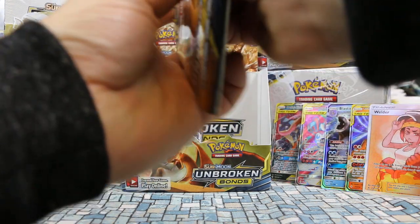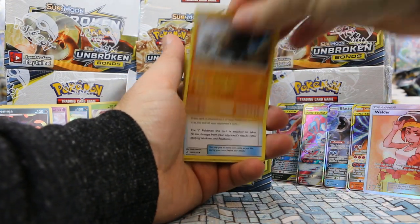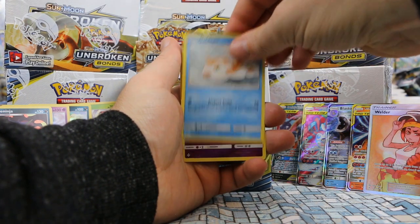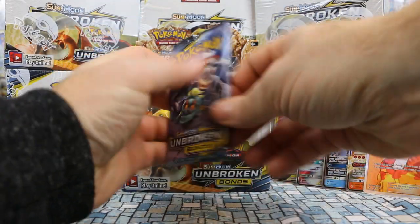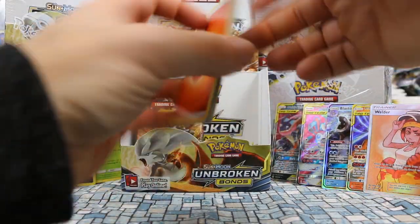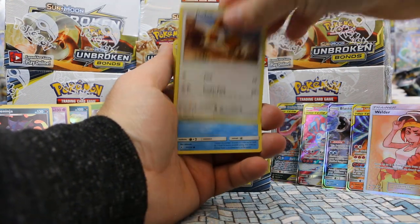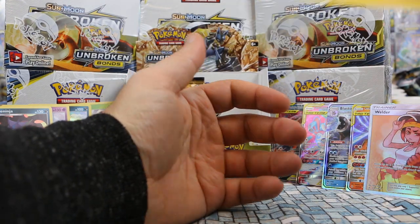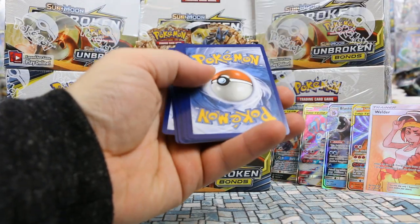Video cut out briefly but picking right back up. Pack: Farfetch'd, Graveler, Metal Core Barrier, Gastly, Tangela, Venonat, Rattata, Goldeen. Koffing is our reverse and our rare is Mismagius — non-holo. Pack: Pokégear 3.0, Triple Acceleration Energy, Tentacruel, Koffing, Doduo, Poliwag, Spritzy, Lickitung. Clefairy is our reverse and our rare is Stunfisk. Down to our last three packs — kind of happy with five GXs; it's a far cry from what I thought we'd end up with.